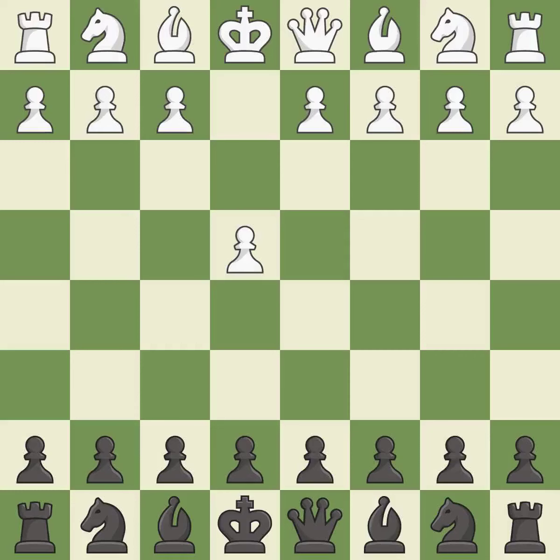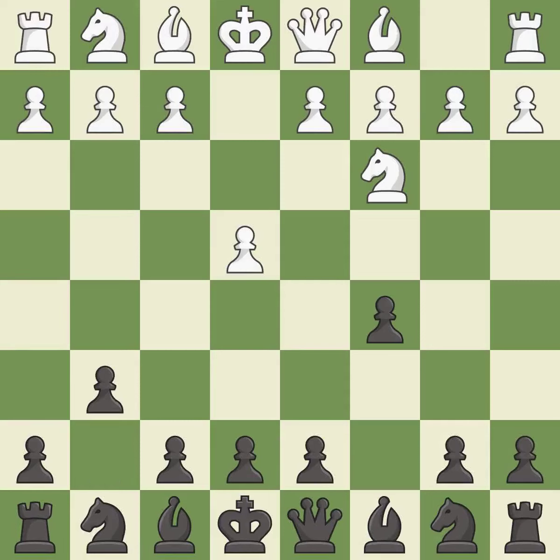Opening with the king's pawn controls the center and opens up the light-squared bishop and queen, often leading to sharp games. The Sicilian defense controls the d4 square with the c-pawn. The closed Sicilian controls d5 with the knight and aims for slower development without an immediate d4 push. g6 prepares to fianchetto the dark-squared bishop to g7, where it will sit on the long diagonal. This activates a knight by developing it off its starting square, and fianchettos the bishop by placing it on a powerful diagonal.